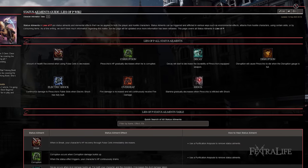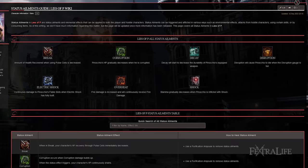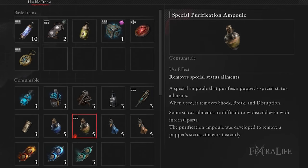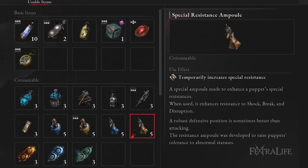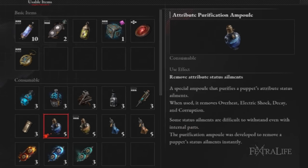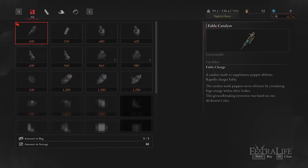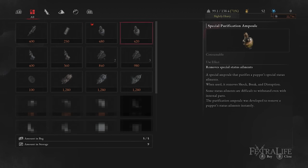Disruption will instantly kill you if the bar fills, so be very careful with how much Disruption damage you take. Break and Disruption can be cured with a Special Purification Ampule and mitigated with Special Resistance Ampule. Decay can be cured with the Attribute Purification Ampule and mitigated with the Attribute Resistance Ampule. All of these can be found as treasure or purchased from Polendina at Hotel Krat.